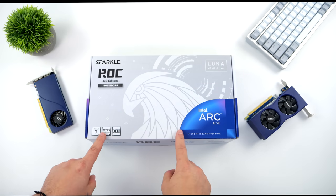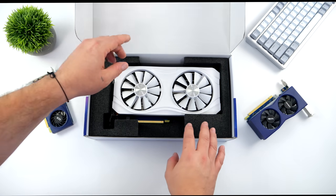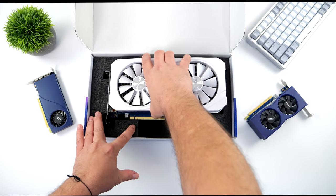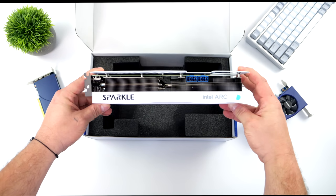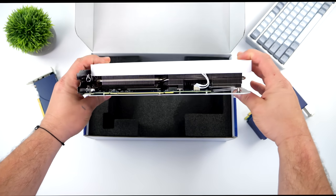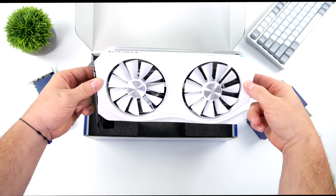Link is in the description. But today, we're taking a look at their brand new offering, their Luna Edition ARC A770. I do think that this is an awesome lower cost 1440p card that would be perfect for people on a budget looking to game at those higher resolutions. Plus, they offer this in black and white, and I think this is the first ARC card that I've seen in this white color scheme, so it'll go perfect for the snow blind builds everybody likes to do.